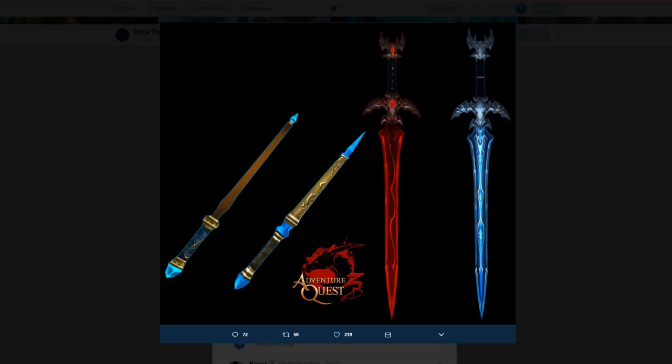Last but not least, some new AQ3D items. I really love these swords, and they're adding wands to Adventure Quest 3D. Cesaro said these ones would be part of the dungeon random adventures, so I'd assume the swords would be too. This one sword looks winter-themed, so maybe it's tied to the winter dungeon. They're probably rare drops in the random adventures — that would be my guess.